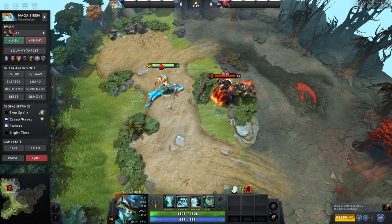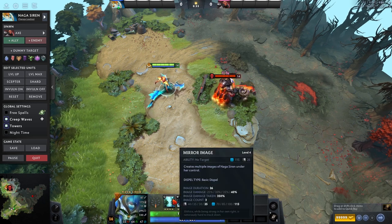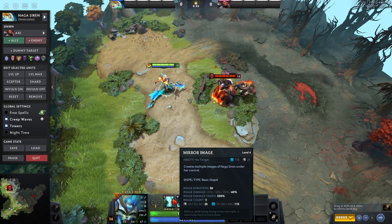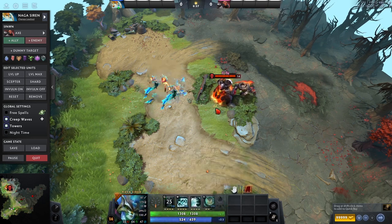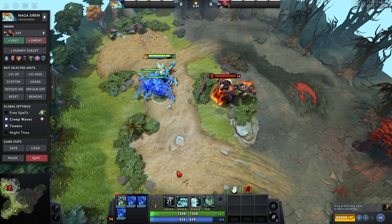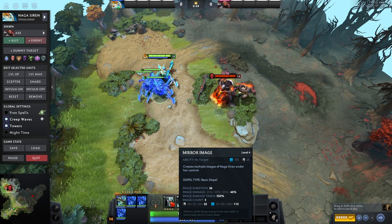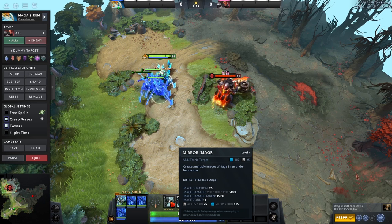Now that we understand Naga in general, we can take a look at her abilities and see how she's able to be that really good quintessential illusion hero. First, we're going to take a look at Mirror Image — this is her illusion ability. You just press it, she has a little animation, and then she spawns a bunch of illusions. This has a cooldown that is reduced every time you put levels into it, and her illusions get better when you level it up as well. You can get this from level one, and usually you do get this level one.